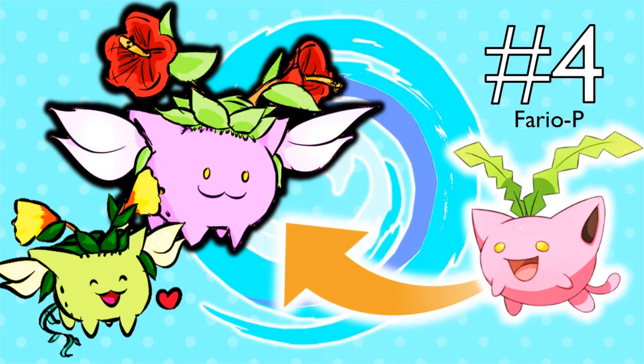Coming in at number 4 is a design I really like: an Alolan Hoppip by FarioP. This thing looks so cute — like that flying Diglett from my last video. Instead of having its propeller, it has flowers growing from its top and these wing-type things coming from its ears. It turns into a Grass-Fairy type. They included a normal Hoppip which turns pink, and a shiny Hoppip which keeps its normal shiny color but has yellow flowers. It even has a little butterfly pattern on the back. Huge props to FarioP for that amazing design.